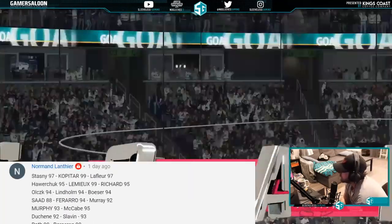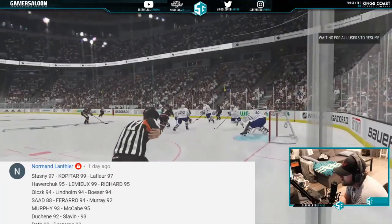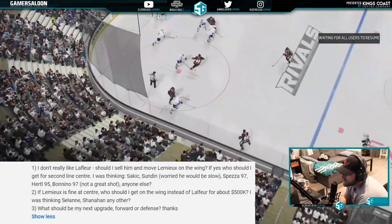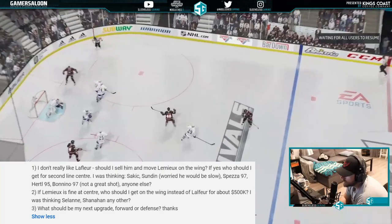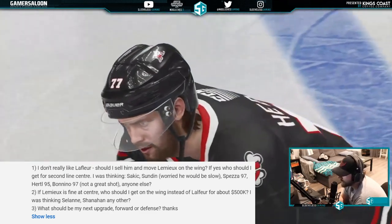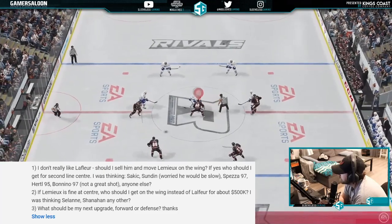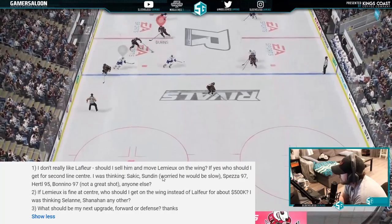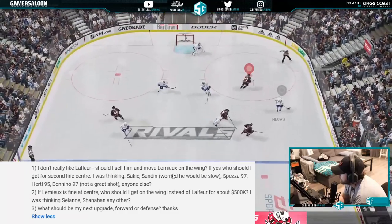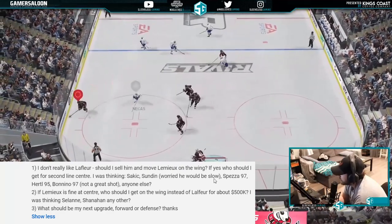Norman's team: Stasny, Kopitar, Lefleur, Howard, Chuck, Lemieux, Richard, Olechuk, Lindholm, Besser, Sod, Ferrara, Murray. Sod obviously stands out, and I don't really like Lefleur — I loved him in NHL 19 but not now. Should he sell Lefleur and move Lemieux to the wing? Yes, I'd much rather have Lemieux on the wing. For second line center, he's considering Sundin, Spezza, or Hurdal. Sundin is one of the best centermen — he's fine at 90 overall as long as you have synergies. If not Sundin, the next would be Spezza and then Hurdal.